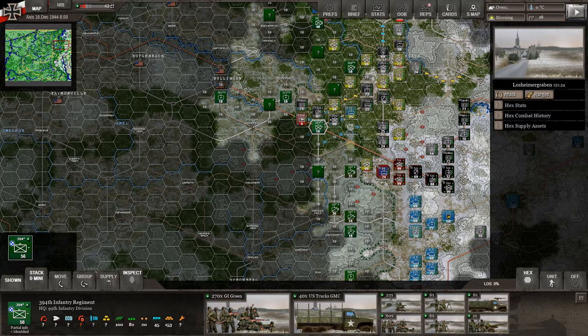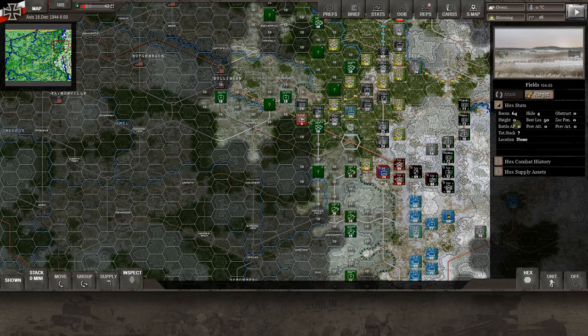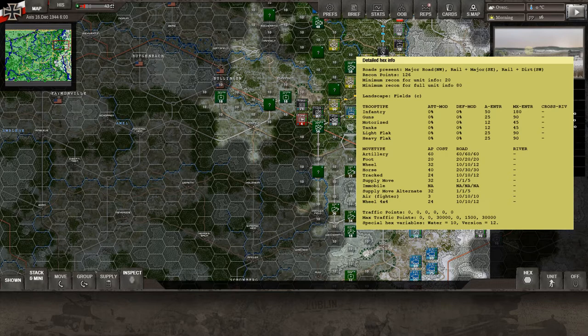That brings up something. We had some great comments after the last video about questions I had playing through here. I played the Ardennes scenario before, but now that we're in the grand campaign there are a few things I wasn't 100% sure about. I was 98% sure that the red stripe moving through here was a major road, and I was correct. One thing I haven't shown you in this playthrough yet — if you hover over the terrain type, it gives you the hex number, hex stats about height, zone of control penalties, and a lot more information in detailed hex info.